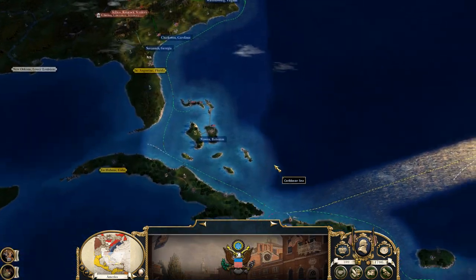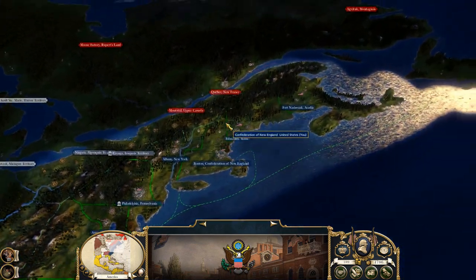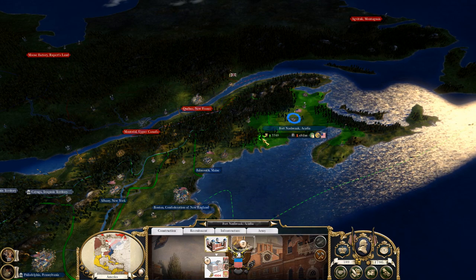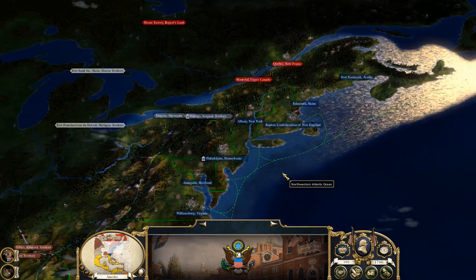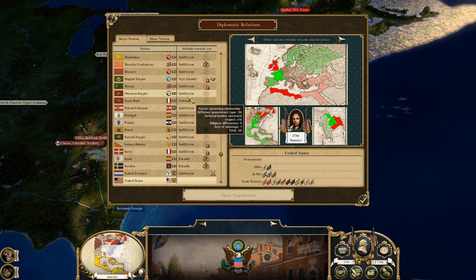We're going to go down here for Jamaica. After Jamaica, I wouldn't mind trying to get some kind of peace with Britain for a little bit and not have this 40-stack come at me when I'm least expecting it. It takes a while to lower this recruitment cost. I think I'm out of money, so let's see if we can try to get some trade.